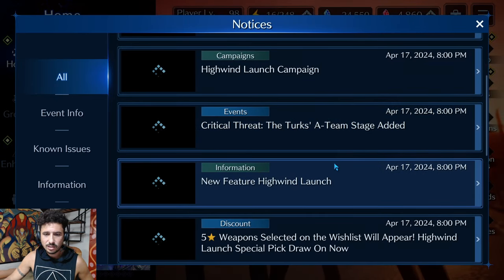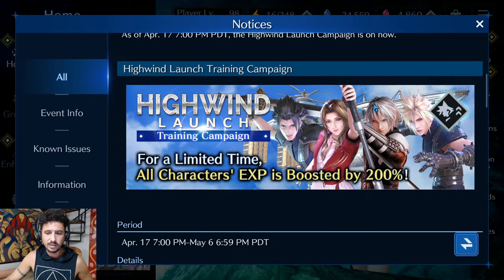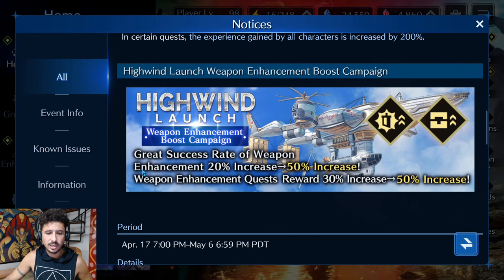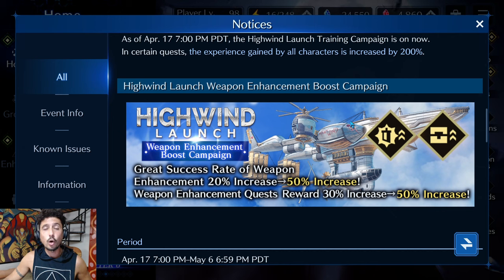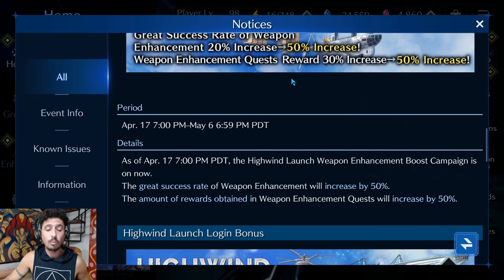The High Wind Launch Campaign boosts all characters' experience by 200% for a limited time — great news for newer players still leveling up. The High Wind Launch Weapon Enhancement Boost Campaign increases the great success rate of weapon enhancement by 20%, up to 50%. Weapon enhancement quest rewards are also increased by 50%, so now is the time to grind those quests. Personally, I only do enhancement quests when I need to level something up for content — it keeps the game less grindy and more enjoyable.